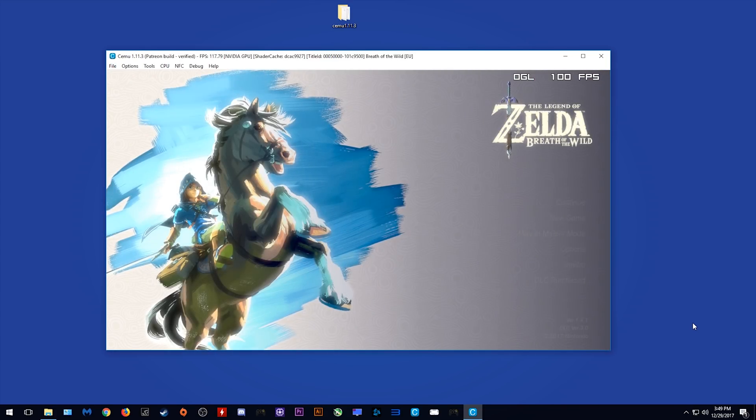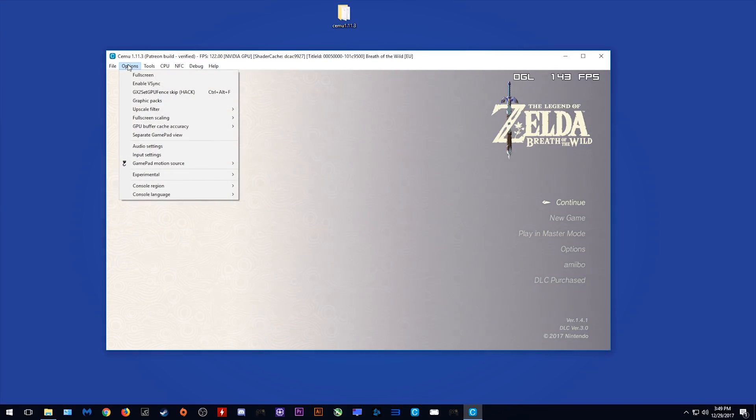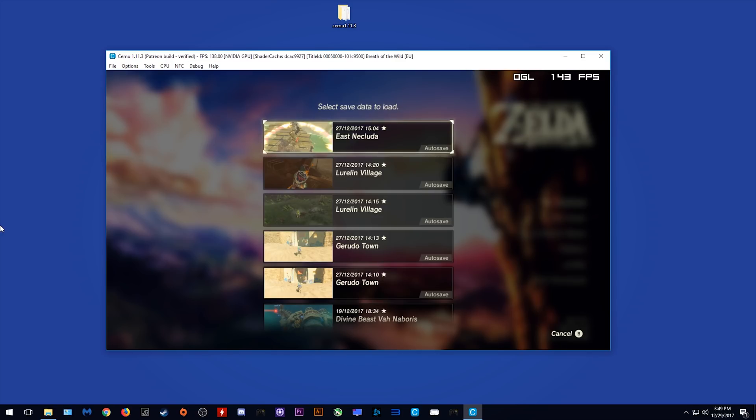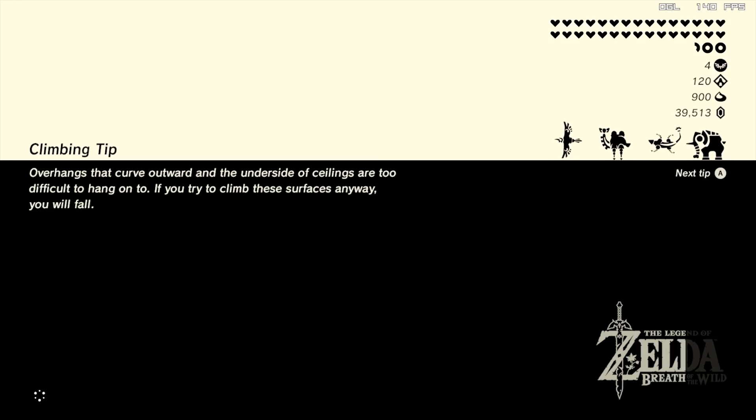As always, once loaded past your shader cache, remember to come to Options and turn on GX2 Set GPU Fence Skip hack. Let's now quickly load into the game and see what performance is like in the game world.